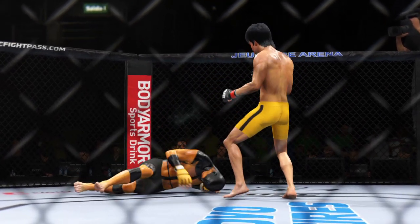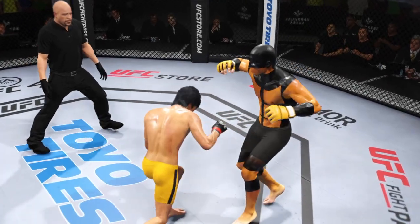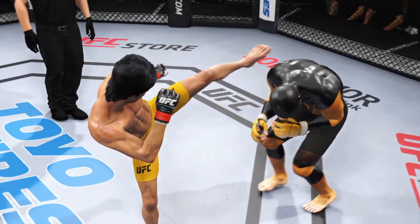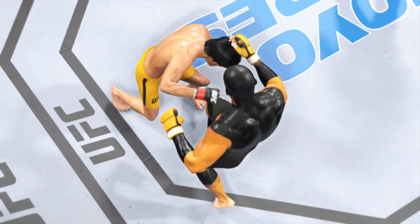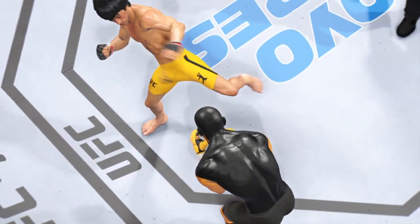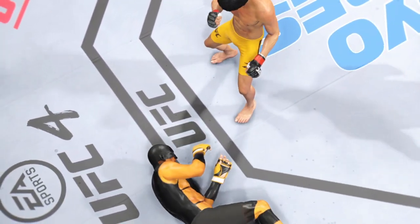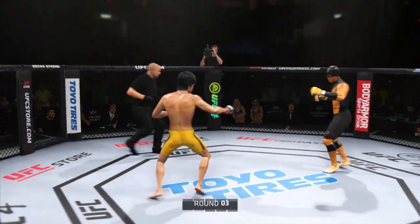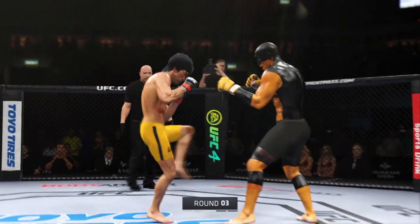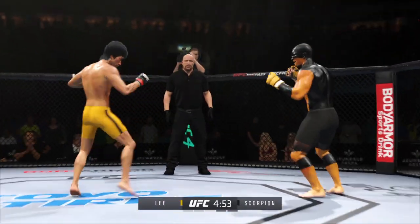A big round for him — maybe even a 10-8. There was a big knockdown courtesy of the kick. He found his spot, recognized an opportunity to go and chase down that head kick, threw it, it landed, and he almost got the finish. Pretty good back-and-forth action in the previous two rounds. I expect the action to really pick up now — these guys have to lay it on the line as they approach the end of the fight.